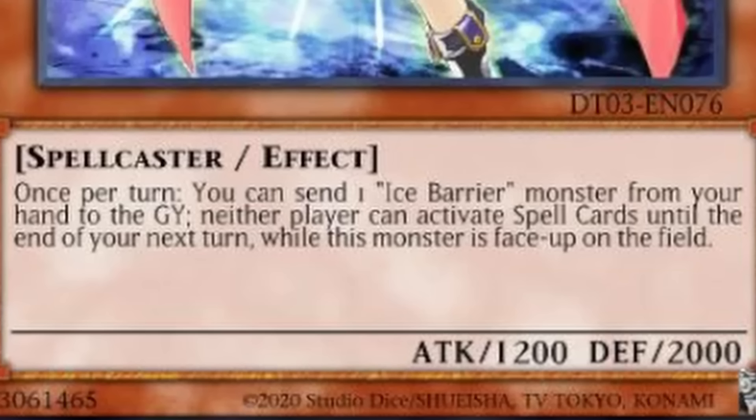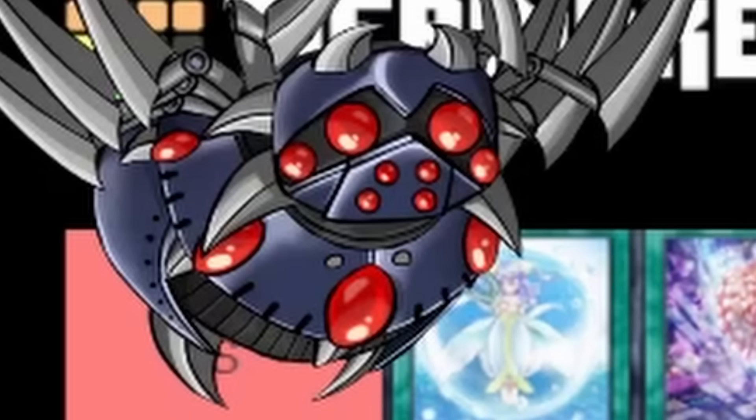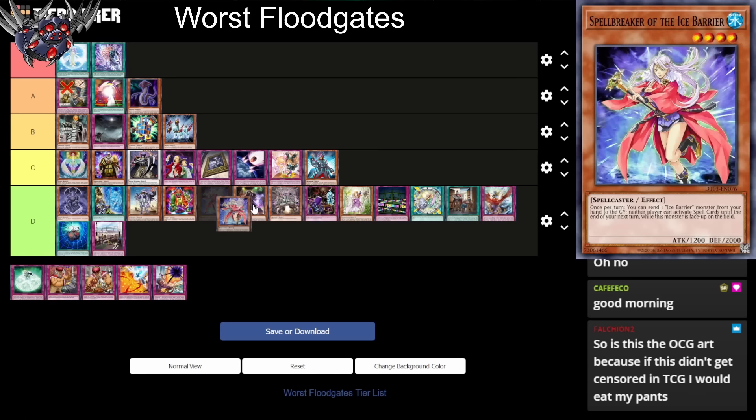Spellbreaker of the Ice Barrier: once per turn, you can send one Ice Barrier monster from your hand to the graveyard. Neither player can activate spell cards until the end of your next turn while this monster is face-up on the field. It stops spell cards, but requires Ice Barriers and she needs to stay alive for the lock to remain. Ice Barriers are actually pretty good at summoning other Ice Barrier monsters, so getting on the field is not that hard. I would put this probably in C tier — stopping spell cards is pretty good. If this was a quick effect, it'd be broken.